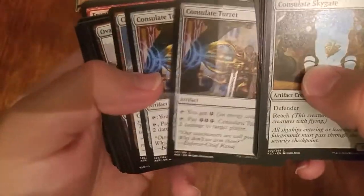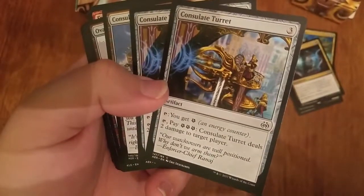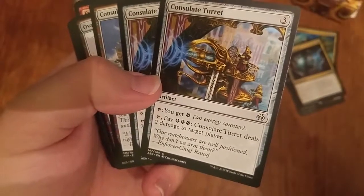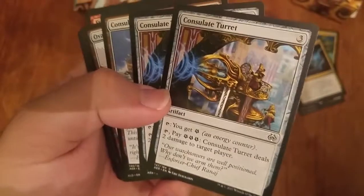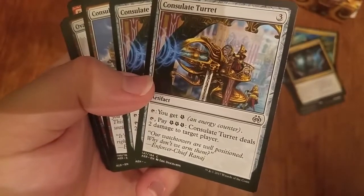Two Consulate Turrets — I didn't play them. I had one played against me and it was good because I fumbled. In the other game I just outpaced it so fast that it really didn't do anything.